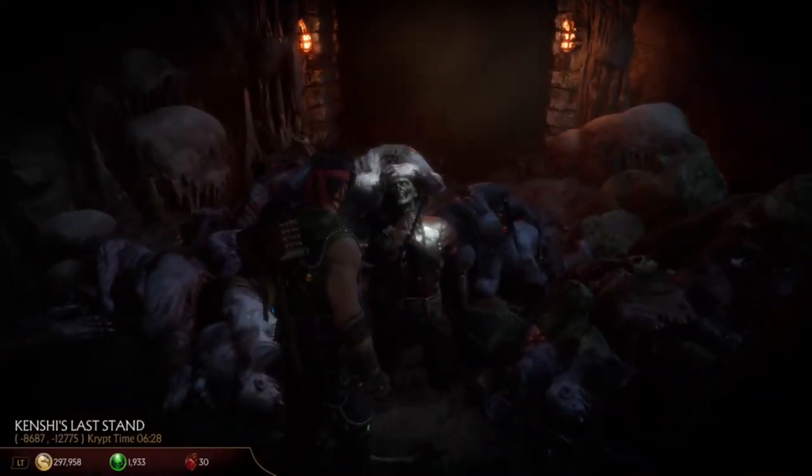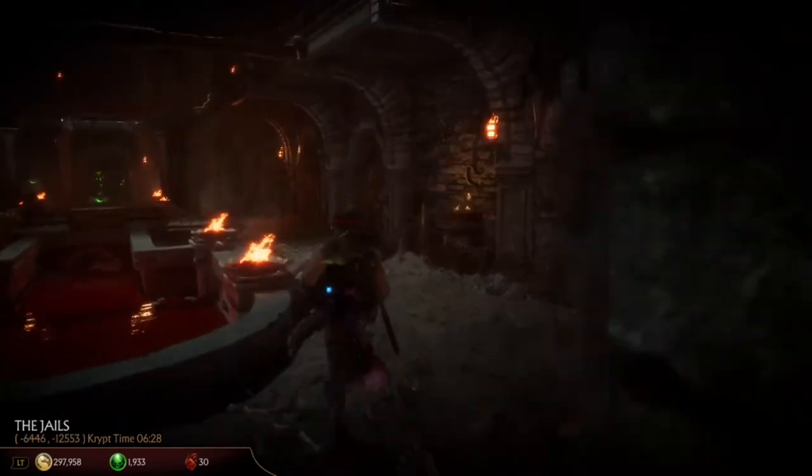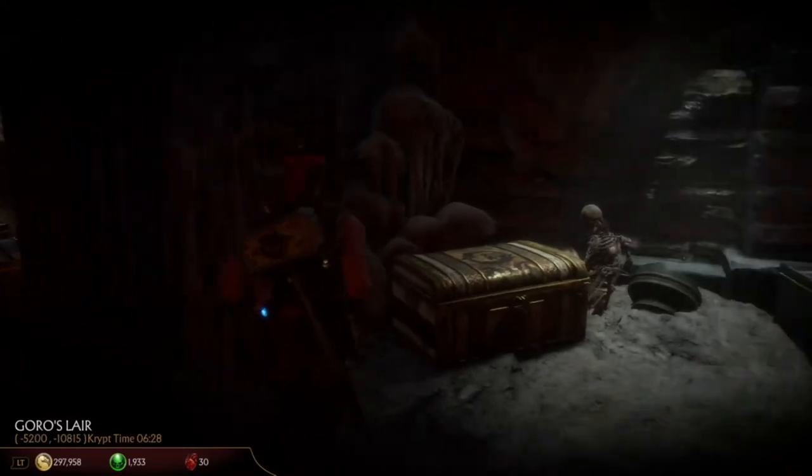Here it is — there's Kenshi, and you can take his blindfold off of him. You'll hear the story whenever you actually get to this room; there will be a cutscene. And that's really it for Goro's Lair — there's a bunch of chests and stuff throughout.